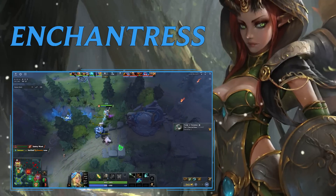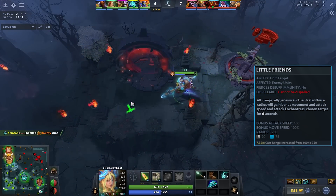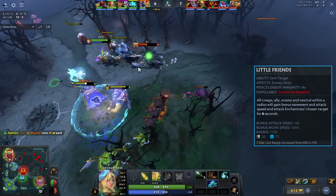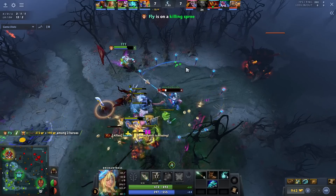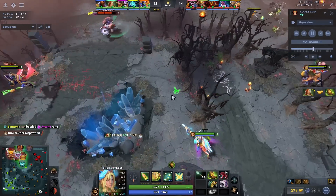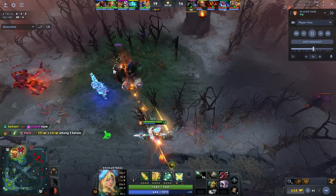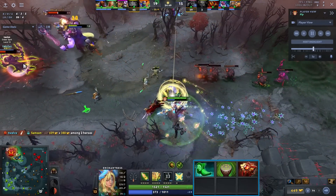Then we have Enchantress — it's kind of similar to Chen. Enchantress's shard gives you Little Friends, which lets you send enemy summons at people. But now it also allows you to dominate two creeps, which is crazy because Enchantress creeps are so strong. For 1400 gold — which you can get from killing the Tormentor — you can just start sending Enchantress creeps around the map. These things are so hard to kill, do so much damage, and can push out creep waves infinitely. Having two Enchantress creeps is just crazy.